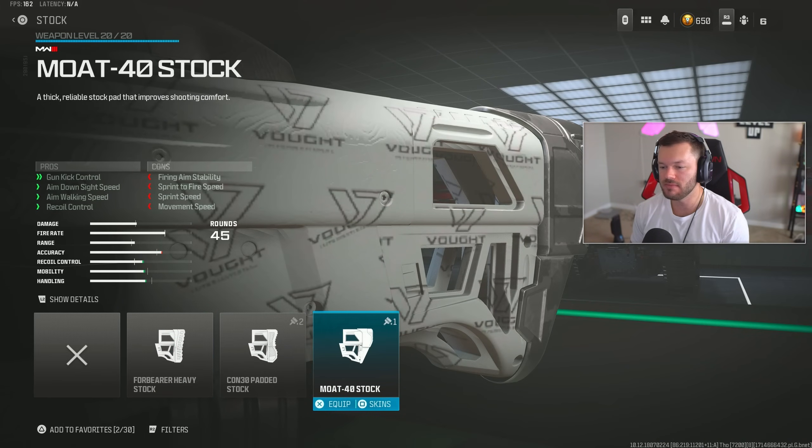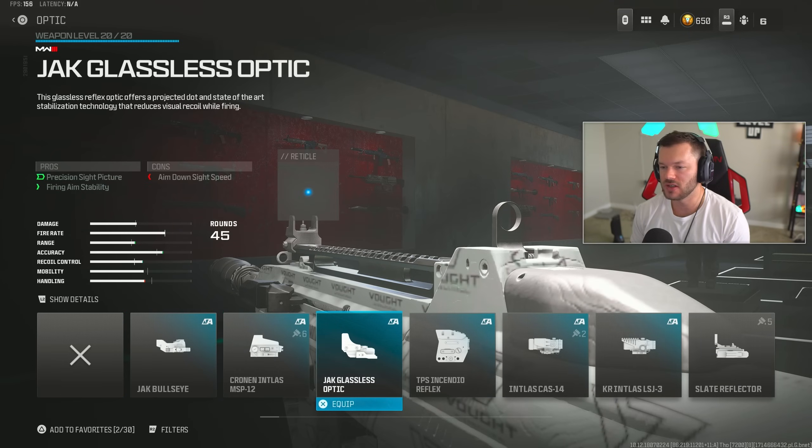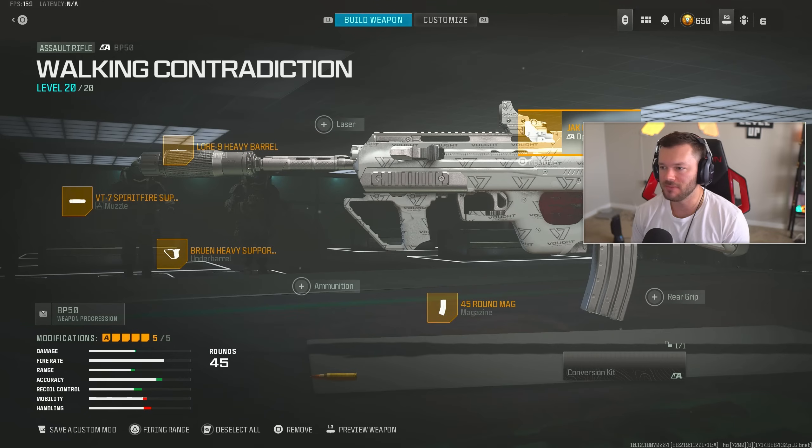Lastly, in the stock section throw on the FTAC M10 Stock, which helps with gun kick control, ADS speed, walking speed, and recoil control. If you don't want to run iron sights you can take off the stock, go into the optic section, and throw on something like the Jack Glassless — that'll be a perfectly fine build. Basically just switch between the FTAC M10 and the Jack Glassless and you're good to go.